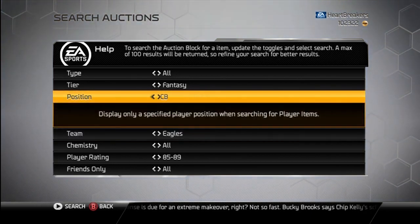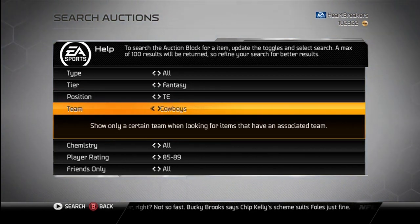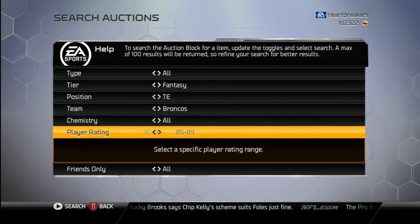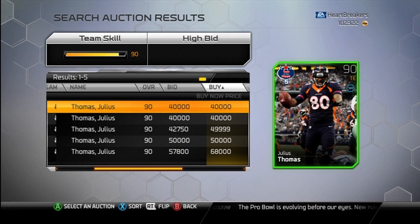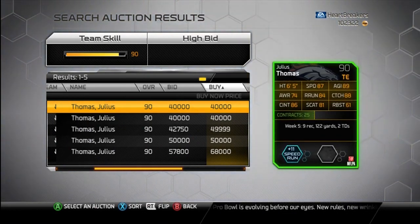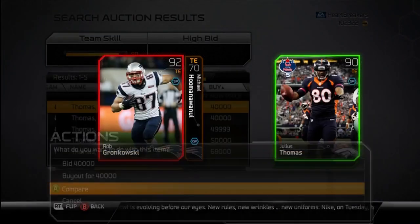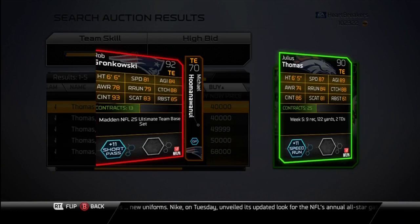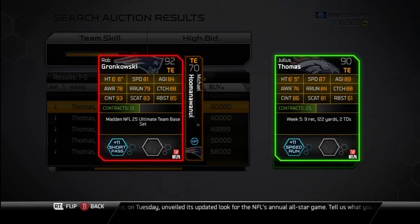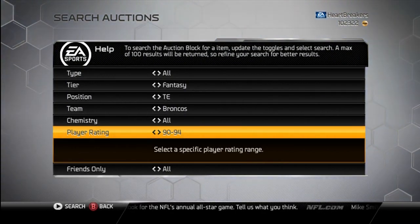So now we're going to move on to the stars of the week. I'm not sure if this first one is the star of the week, but we will see. This guy is Julius Thomas, if you haven't noticed yet. He's 40K, 90 overall speed run. Those stats are pretty good for a tight end. They just look weird, they just look off. I feel like the tight end stats should be better than that, but I guess I'm wrong.